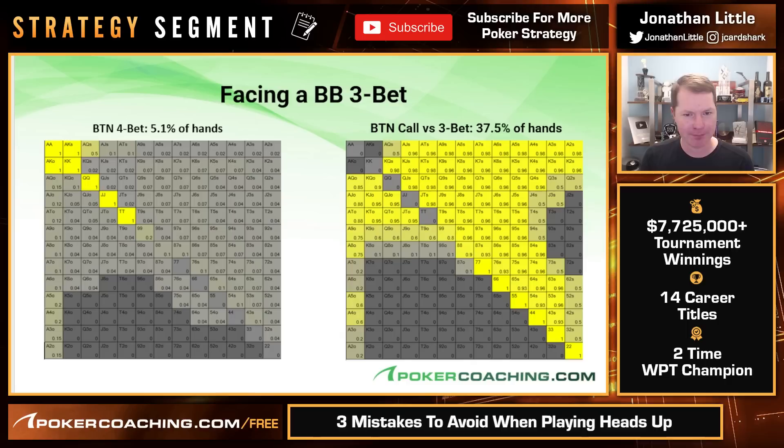Here's how the button should play facing a three-bet to ten big blinds. They are four-betting pretty infrequently — only with pocket tens and better every time, ace-king every time, and then all the other hands continuing some tiny frequency. Notice queen-six offsuit is four-betting to 23 big blinds out of a 100 big blind stack just 4% of the time. If you wanted to consolidate the low-frequency hands into one hand every time, that's probably okay, as long as your opponent does not know which hands you're four-betting as a bluff.